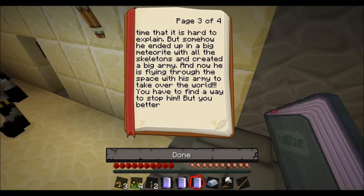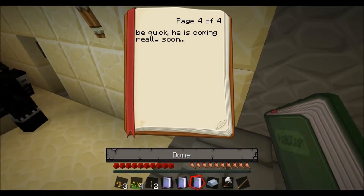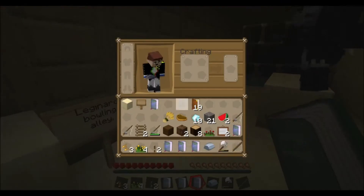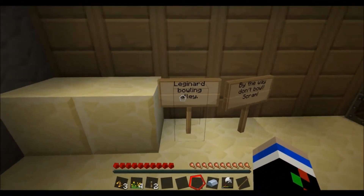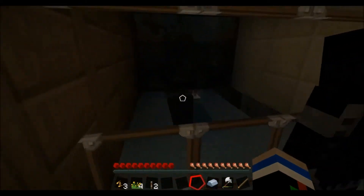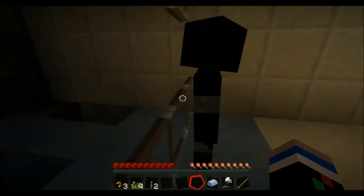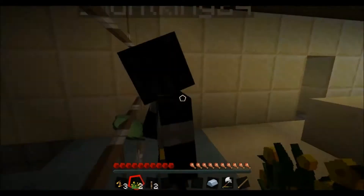It says this is his bowling alley. Yes, I'm almost done. You have to find a way to stop him, but you better be quick. He's coming really soon. The story's messed up. Don't bowl. I'll bowl it. Are you good at bowling? Yeah. Let's open the door.